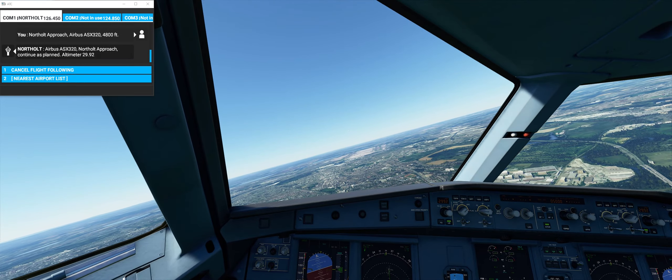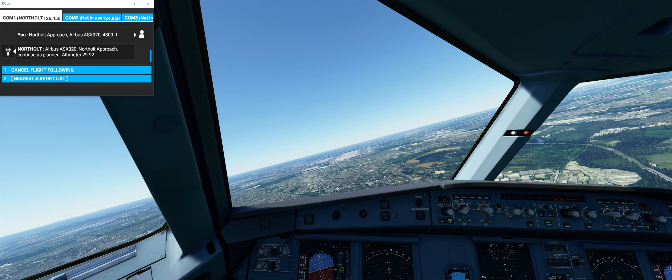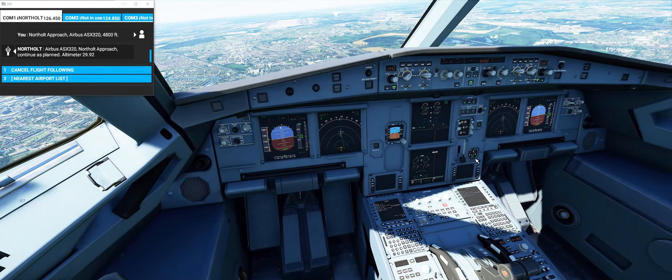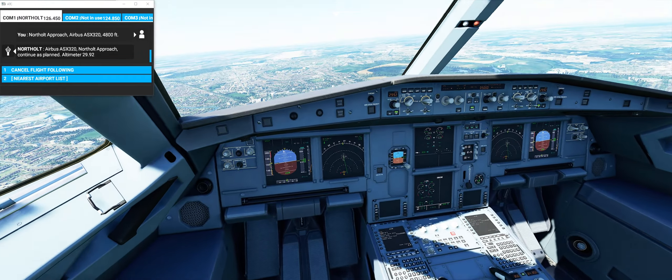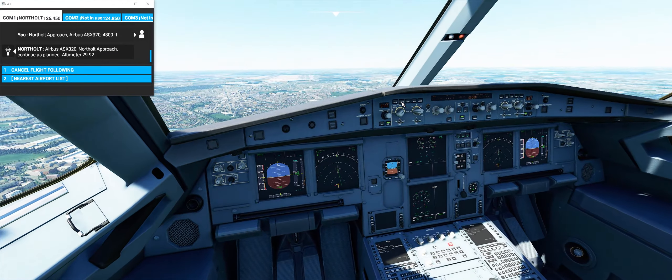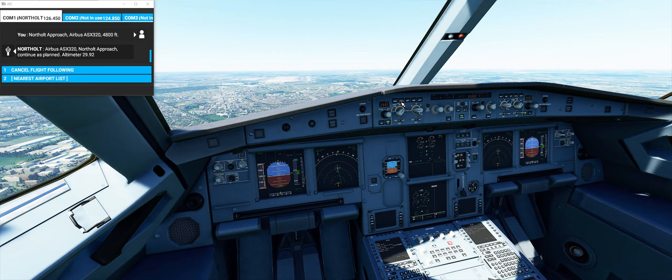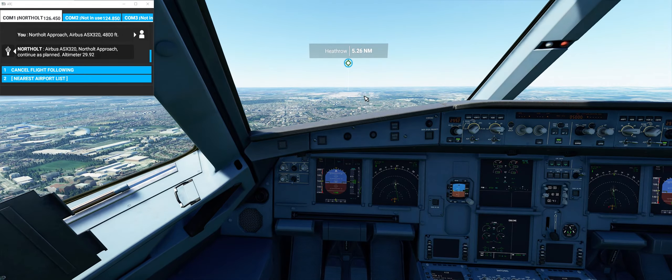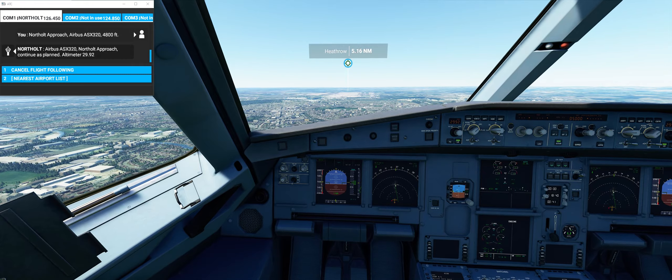Approach! Flaps out. Landing gear should be out — let me check. Landing gear is down. Speedbrake is still being applied — removing speedbrake. We need to be between 140 and 180 knots.